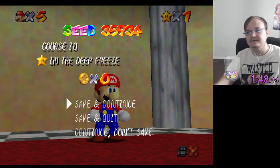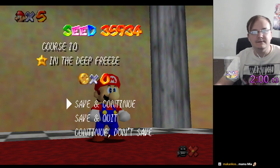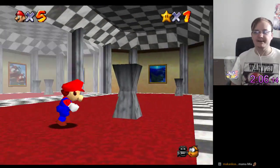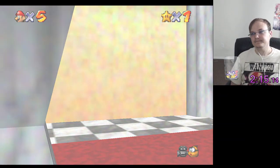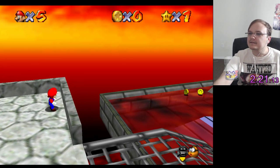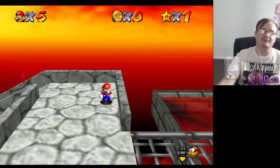Oh no, that wasn't the right one. Let me see if I can configure this real quick. Now let's see if this door is locked by a star count. It is — we need four stars to get in here. Oh my god, we're already in Bowser in the Fiery Sea. That didn't take long at all.